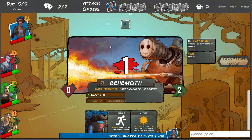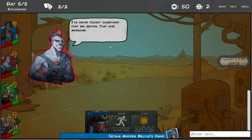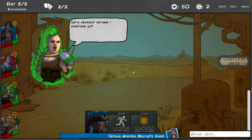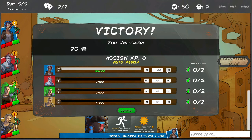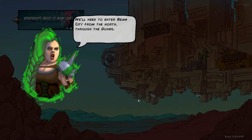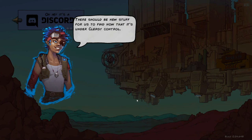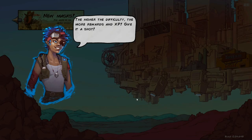We did it! The team celebrates defeating the behemoth. But the highway to Beam City is blocked by too many behemoths - we'll need to enter from the north through the dunes. Harder fights ahead and we're not ready. We can go back to the Wastes to gather more resources now that it's under clergy control. In adventure mode, you can add monsters you own to the deck to increase difficulty - the higher the difficulty, the more rewards and XP.